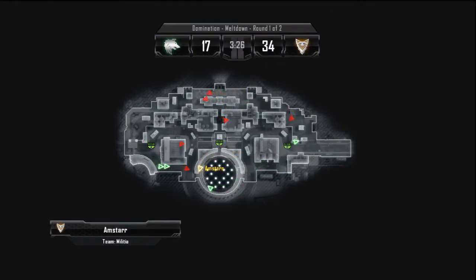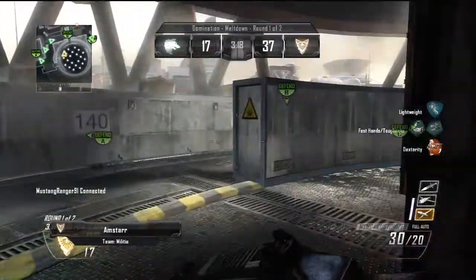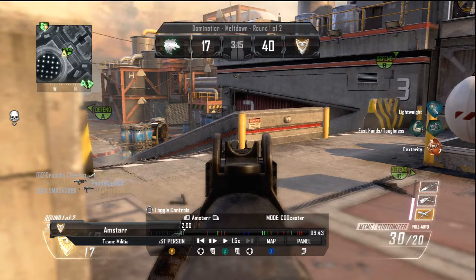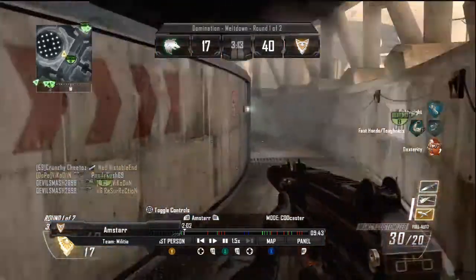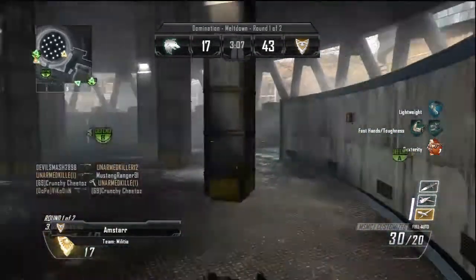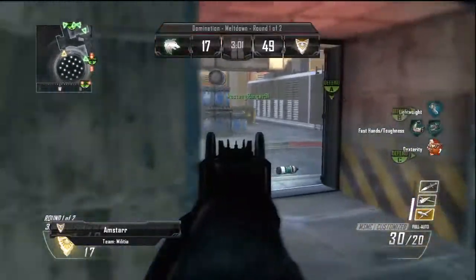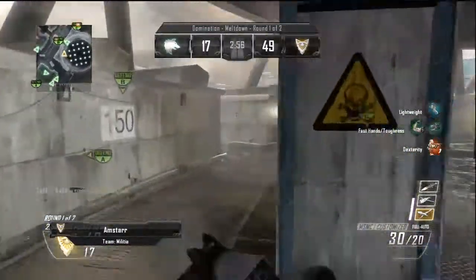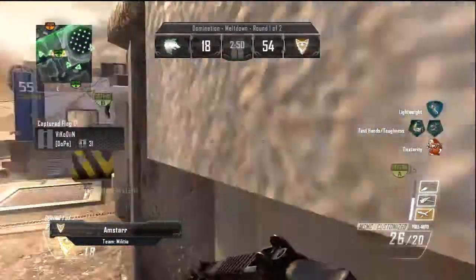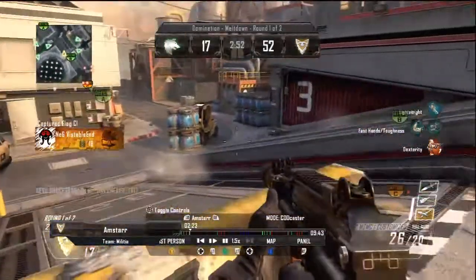Now I'm in there and the guy was coming through A and I took him out because I heard him. When you're in the circle building you can control this area. You want to keep looking at where the ladder is and where you can come up — right there you can have easy access to B.